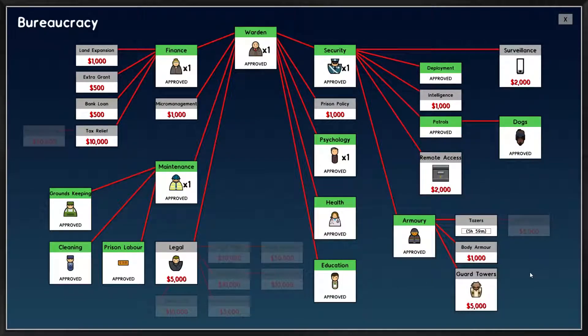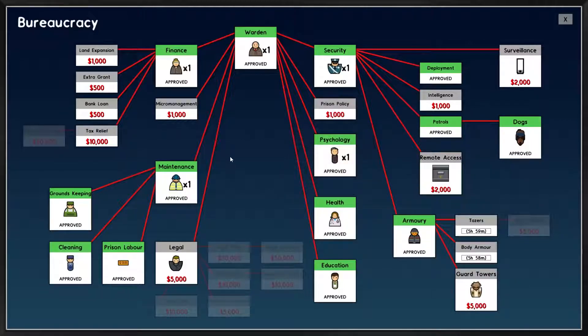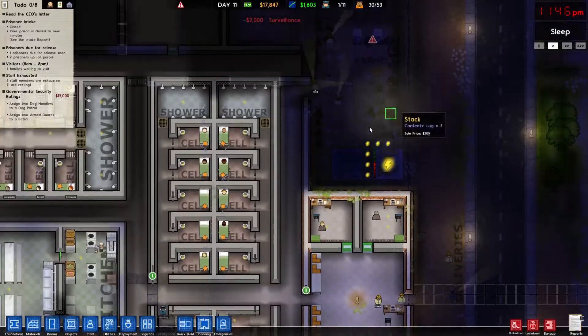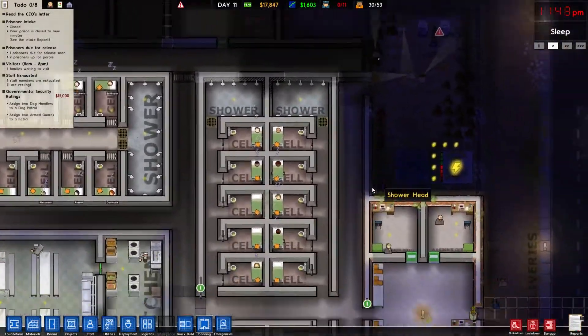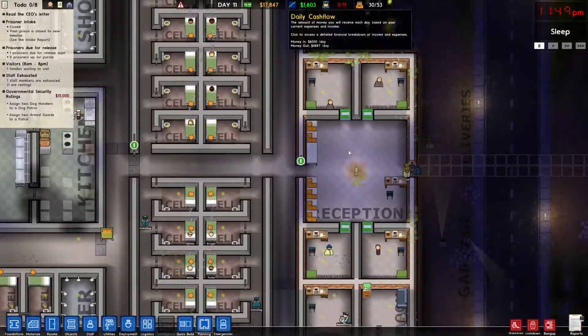Let's go ahead and queue up tasers, body armor, and then go from there. What is this? Requires a chief — unlocks, yeah, we want that. We are really low on money. But we're making good money, so that's fine.